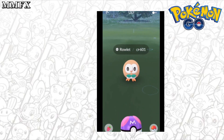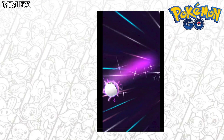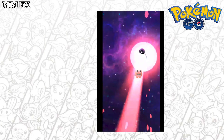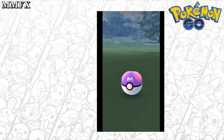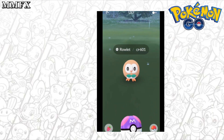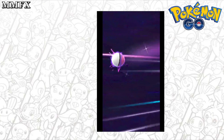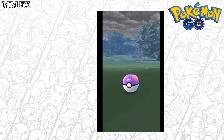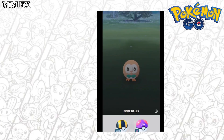However, there is one reason this doesn't work: if you are using it on a Galarian bird. If you've found a Galarian Zapdos, Articuno, or Moltres via incense and go to use your Master Ball but have walked too far away from the spawn, your Pokémon will disappear from the map. You'll still be in the catch animation, you'll throw your Master Ball, and the Pokémon will vanish along with your Master Ball — you will not have it in your inventory and you won't have the Pokémon either.